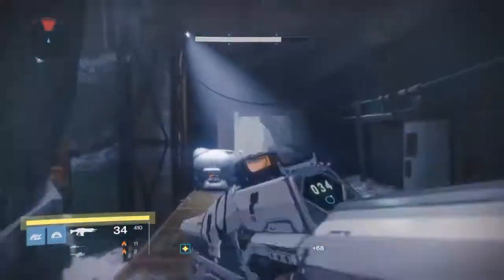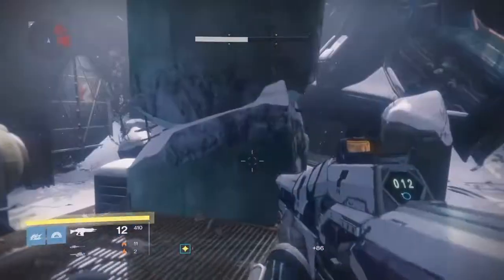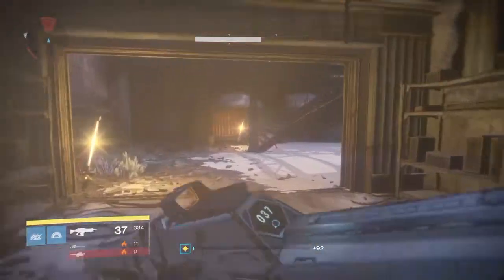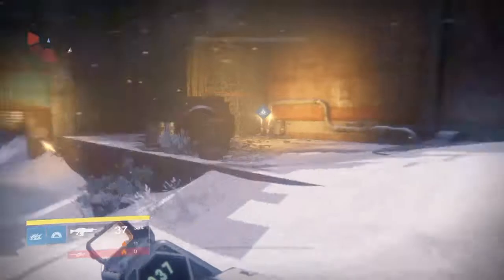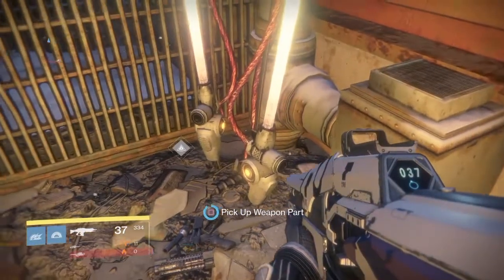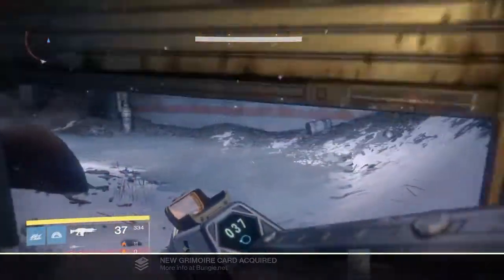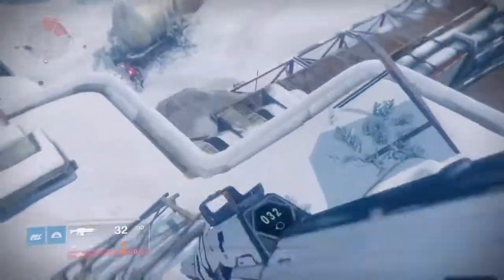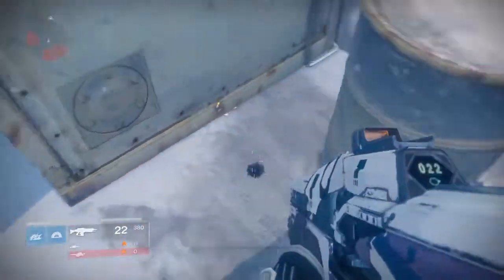Now I'm going to show you where you can get the weapon parts. There are three different locations — two of them are quite close to each other but the other one is further away. As you make your way down the Devil's Lair strike, you'll come across this area here — it's pretty much straight on the right, it just glows up for you in the corner. Pick up the weapon part — that's one out of three. The second part: come out to the tank area, jump on this building, jump down here, and it'll be in that corner.